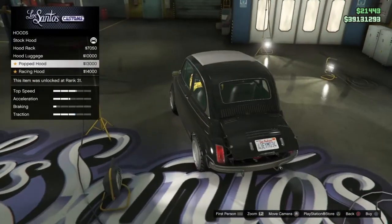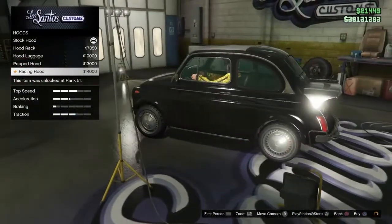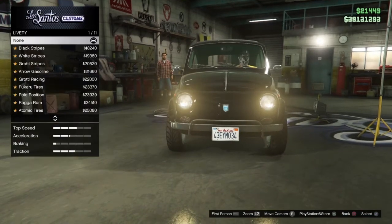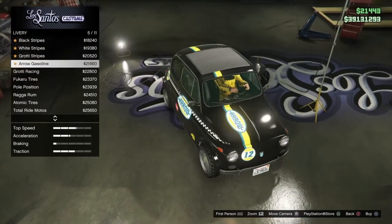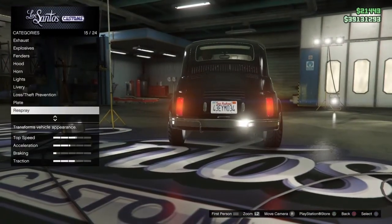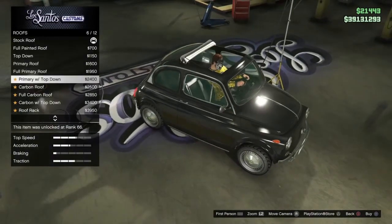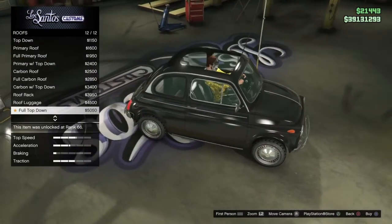Propped hood — that's really sick, especially if you change the engine. That's clean. Might have to customize this just so I can put that on there. Headlights — normal everything. Liveries, however you guys want to say that. I don't ever put this stuff on — I usually always keep my car a simple gray. So I got the plate, might as well use that. Respray, roof — top down, roof rack, luggage, full top down.